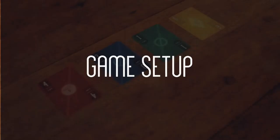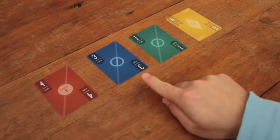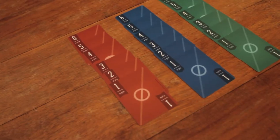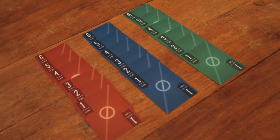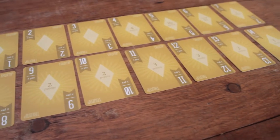There are 32 gameplay cards that come in four suits, which are denoted by their color: red, blue, green, and gold. The red, blue, and green suits each have six cards, ranked 1 through 6. The gold suit has 14 cards, ranked 1 through 14.